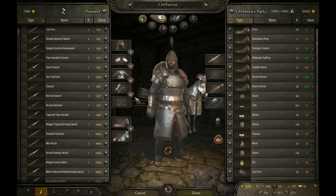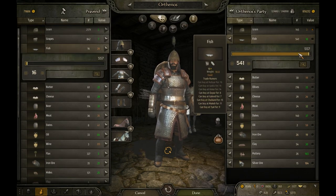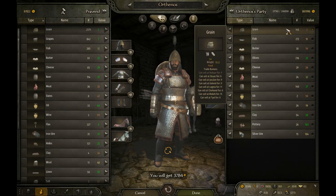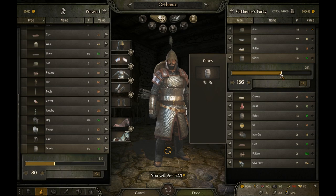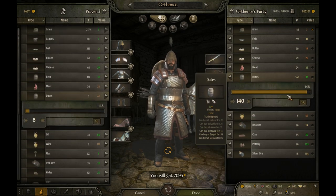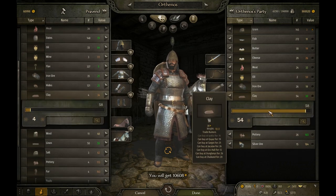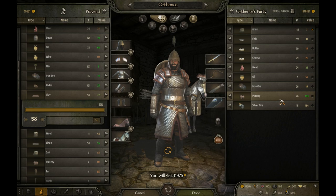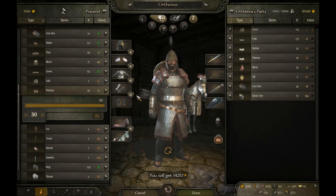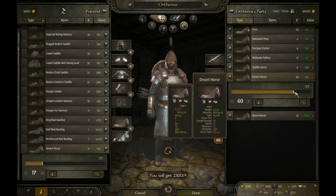That's 18 for fish — let's do it. Let's sell some olives, some dates, some clay, some pottery, and let's sell some horses. Wow, this is a good city to sell horses.